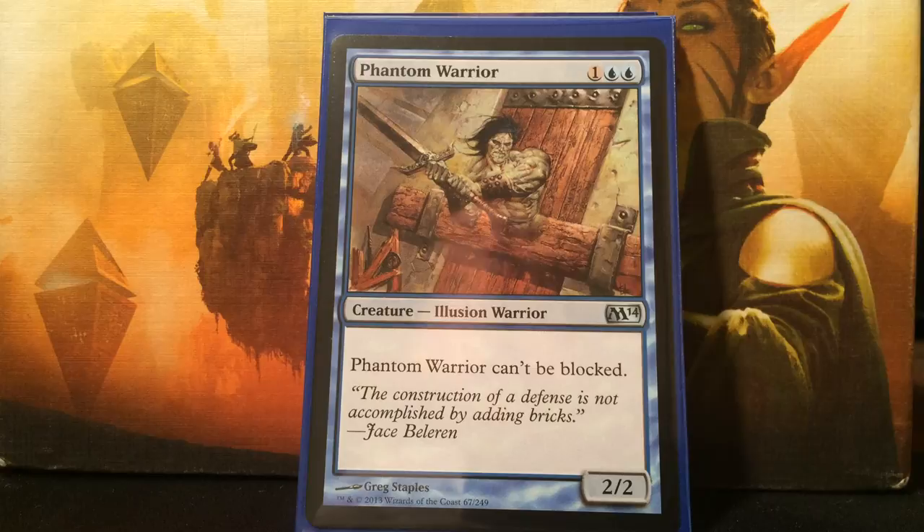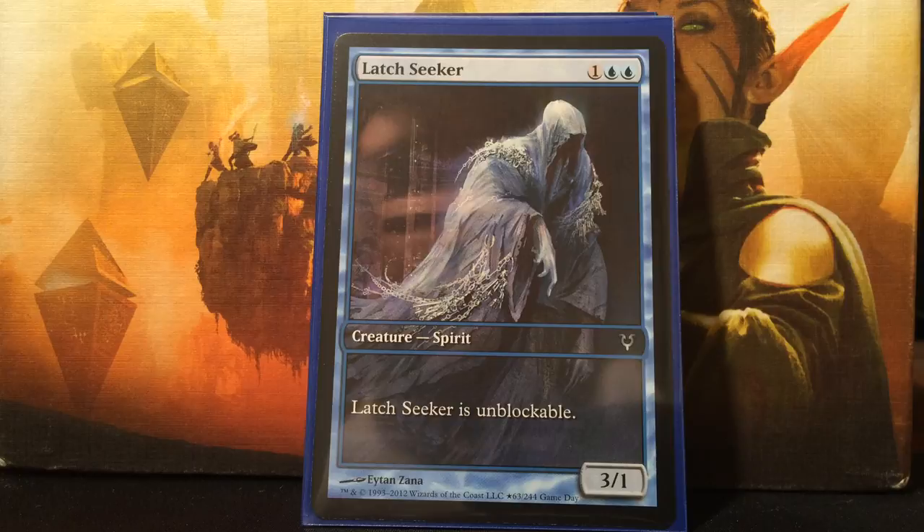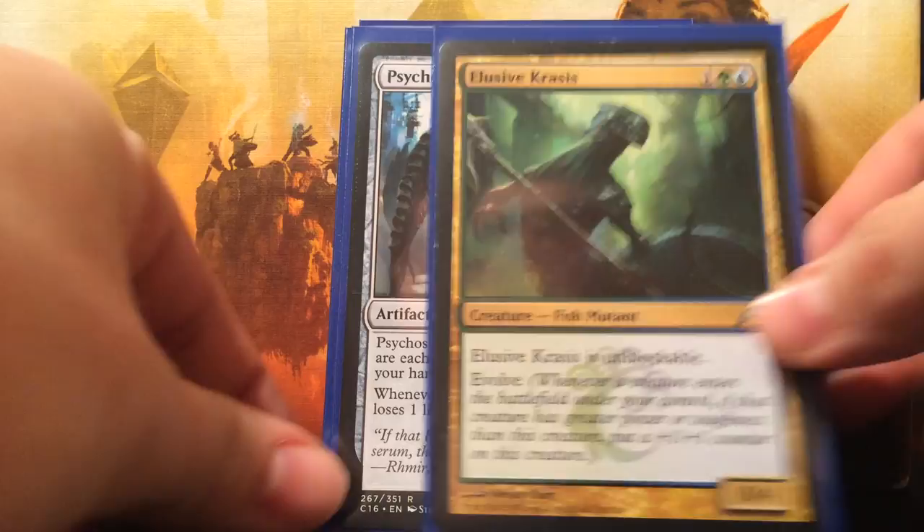Next is Cephalid Pathmage - blue and two colorless for a 1/2, can't be blocked. Sacrifice it to make target creature unblockable until end of turn. Phantom Warrior - two blue and a colorless for a 2/2, can't be blocked. Nirkana Invisimancer - two blue and one colorless for a 2/1, it's unblockable, and when it enters the battlefield, target creature is unblockable until end of turn. Latch Seeker - two blue and one colorless for a 3/1, unblockable. You guys see the theme here. Elusive Krasis - Simic and one colorless for a 0/4, it's unblockable, with Evolve. Alright, now on to the ways we win the game.